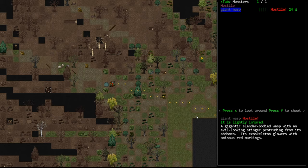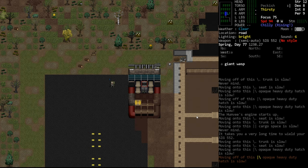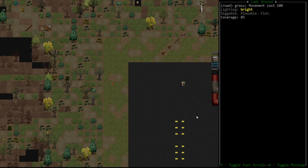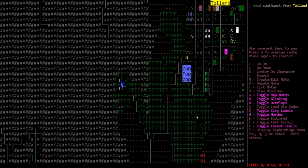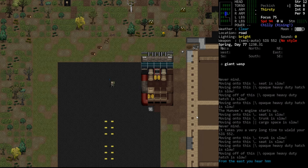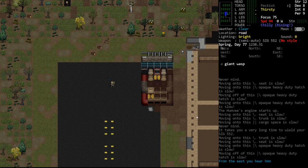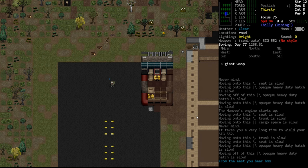It doesn't seem to have detected us yet, but it is hostile. Their stingers — when you kill them, they may drop a stinger that can be used as a knife. In the early game this thing will wreck you. If you walk outside your base on day one near a swamp, wasps and big insects occur most frequently there. This guy is faster than you, deals way more damage. Some of them poison you, some inject parasites.